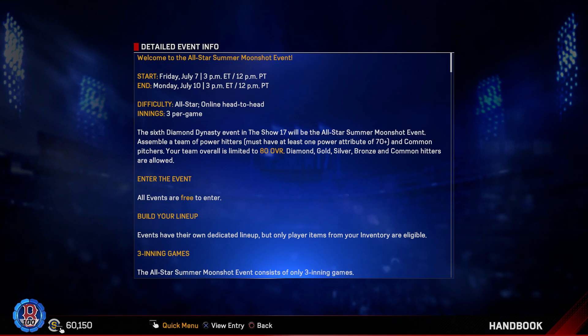It's an all-star summer Moonshot event. You assemble a team of power hitters — you must have at least one power attribute of 70 or higher, so either your power versus left or power versus right has to be 70. You can only use common starters, relievers, bullpen, and closers — pitchers must be common. Your team overall is limited to 80 overall, and diamond, gold, silver, bronze, and common hitters are all allowed.